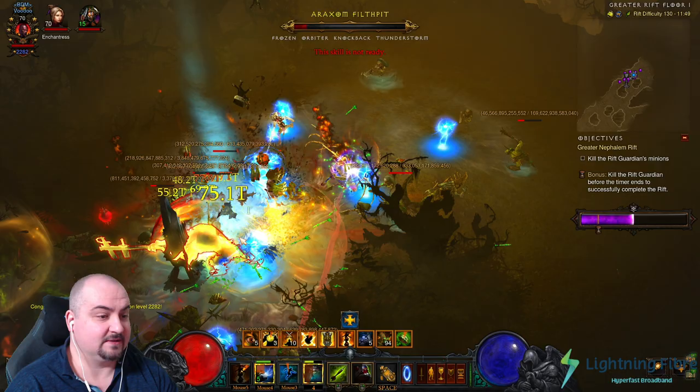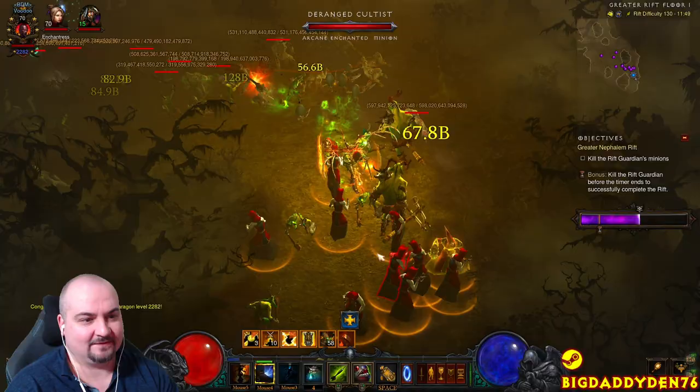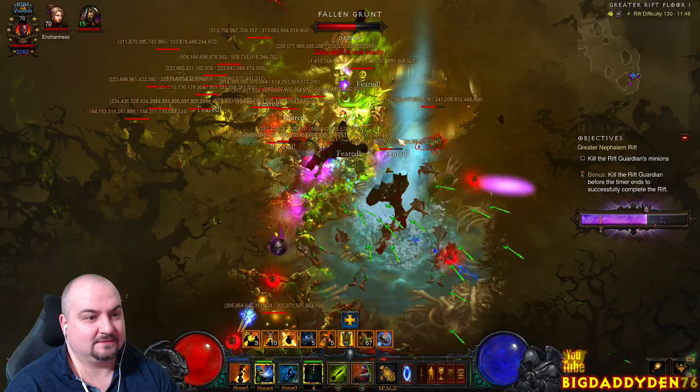And they're dead. What a great build — this is one of the most fun builds I've ever played. Another pack here: Physical now, going Poison next second. Hit all power, Spirit Walk, and watch everything just melt. Bang — dead. Absolutely insane build.